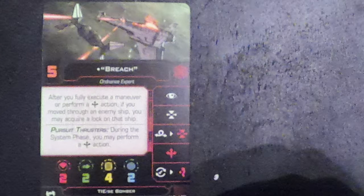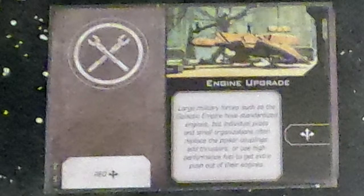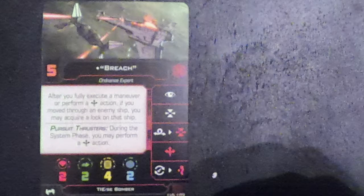Doing a boost can really help out with his ability. To get around the red boost, you have to use the upgrade card Engine Upgrade in order to make that boost white, and this is a must-have. This card is only about 3 points, so it's really good. I'm going to be putting it on Breach as a must-have because it makes him so much easier to use.